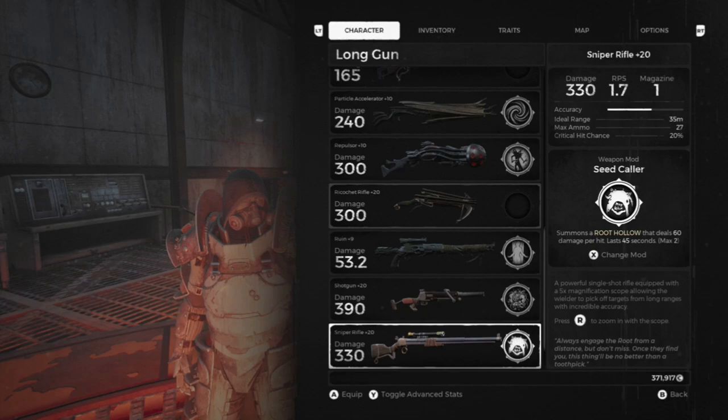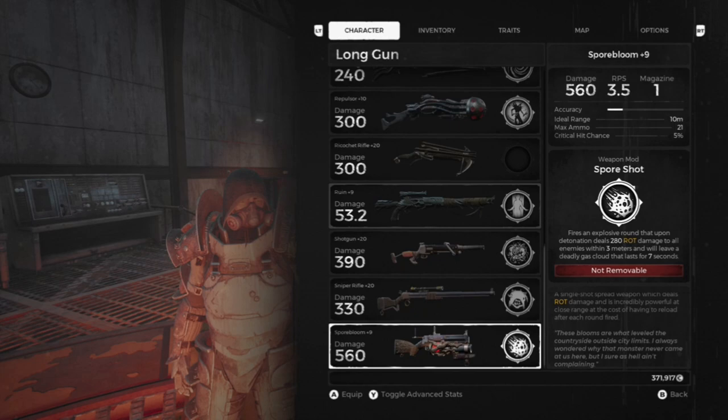The Sniper Rifle can be found when you're at the church on the main campaign. You take your way downstairs after saving the Rook Slave, and then downstairs you'll find lockers. There'll be crates in the way, so destroy the crates and you'll get your Sniper Rifle.